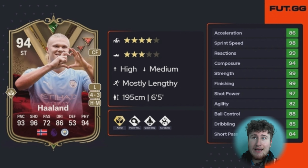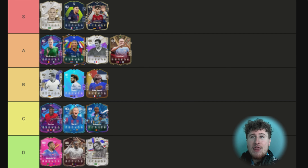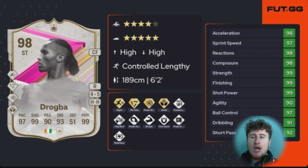Next up is Erling Haaland. When I was talking about the meta switching from Trivela to finesse to aerial, this was the card that changed it all in my opinion. I had the Van Dijks and other defenders but for me this card changed everything. I was actually using him from very early — not saying I started the meta switch — but the Aerial Plus meta was really good with this card. I had him about four times, buying back and selling because he was so good. Didn't have many play styles and had a three-star weak foot, but how dominant, fast, and strong he was — A tier.